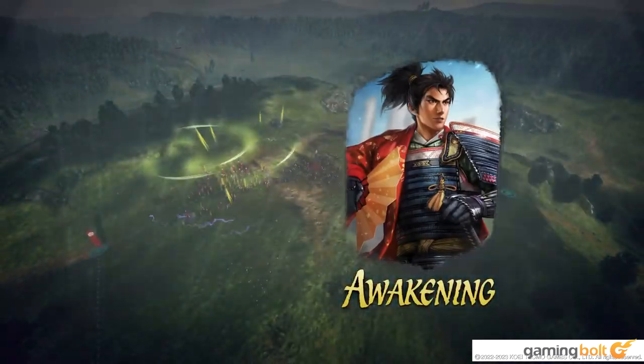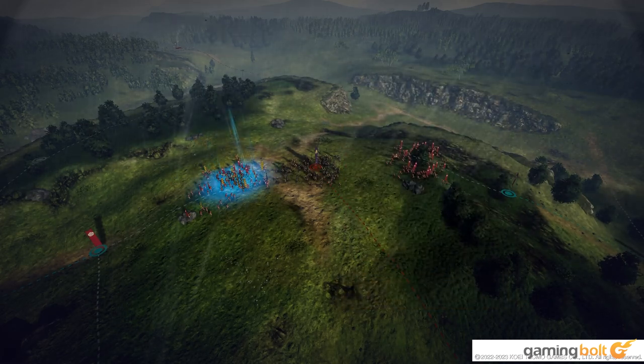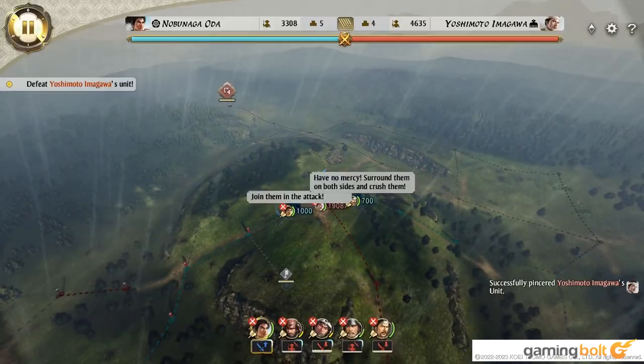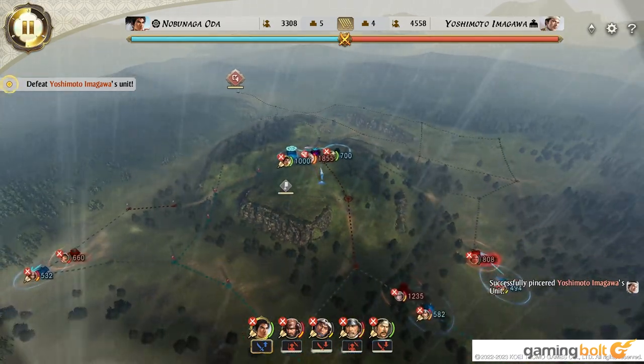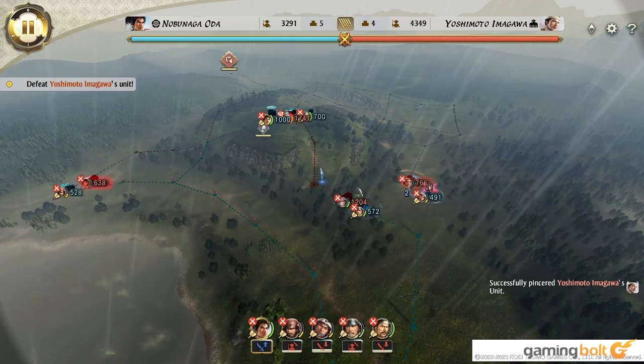Nobunaga's Ambition Awakening takes a unique approach to its hooks, not by doing anything radical with its control scheme, but instead focusing almost entirely on parts that many strategy games tend to either avoid or only grudgingly attempt in a half-hearted manner.